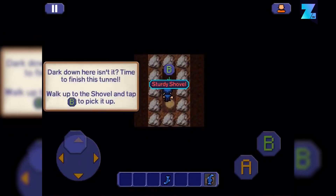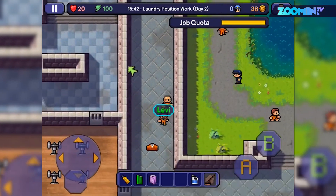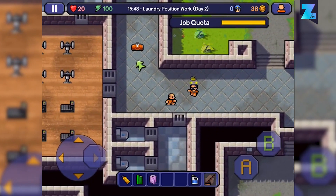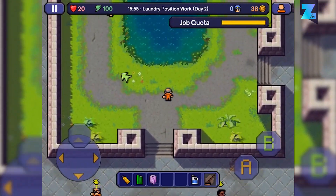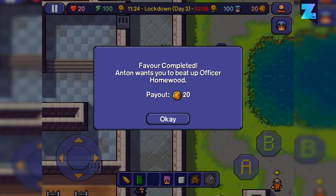It's all about creating diversions, setting up escape routes and a lot more, all without getting caught. You can earn money by having a prison job or doing tasks for other prisoners — earn money, obtain items and avoid being caught by the guards. The Escapist is a difficult game and will surely take you lots of time to complete.